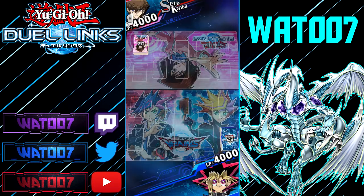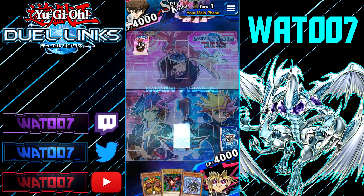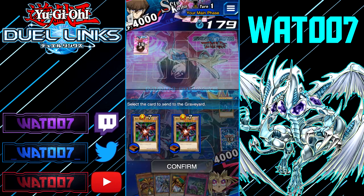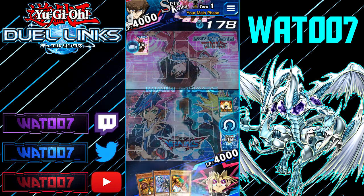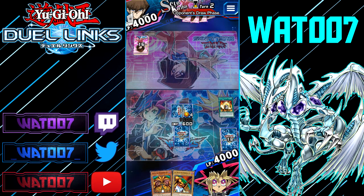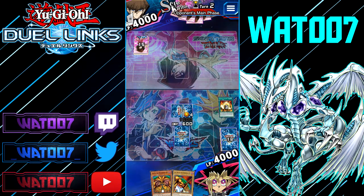Let's do this — let's destroy this Seto Kaiba. Actually, this is not bad. We're going to play Cards of the Red Stone right away. We might be good. If you draw your Forbidden One immediately, you're doing well. Oh, dude — if we can draw a Regretful Rebirth, that's a GG. We might be doing good.